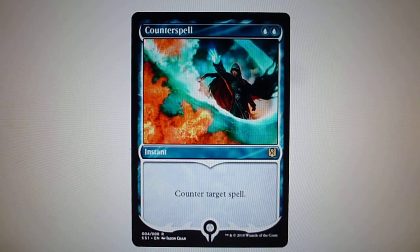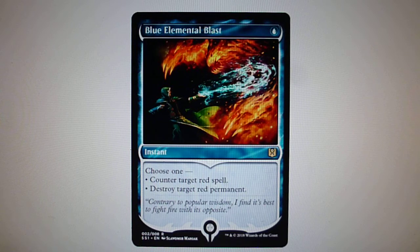Counterspell will be released as a rare, and obviously Counterspell is the staple and most used counterspell card in Magic: The Gathering. It has been reprinted multiple times since the set of Alpha, and obviously it counters target spell. The third card that will be available is Blue Elemental Blast, also in rare. All Signature Spellbook cards will have eight cards total — one planeswalker and seven spells — and all cards feature new art with Jace depicted in each.